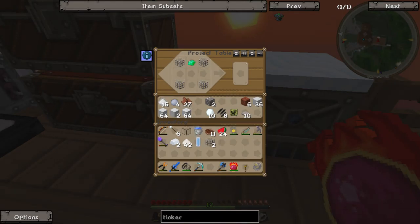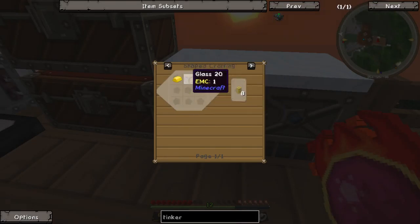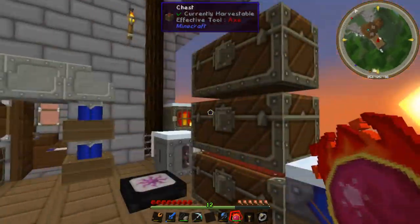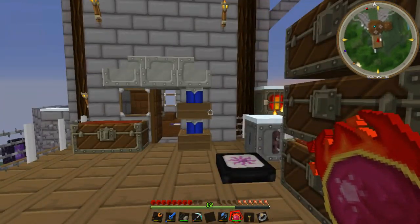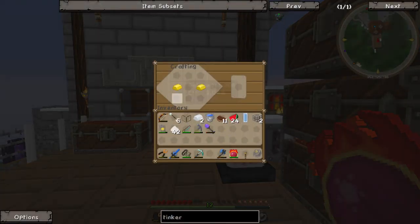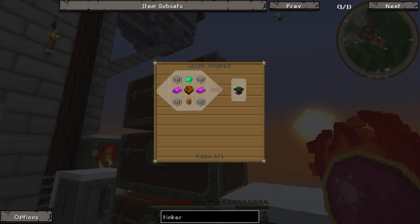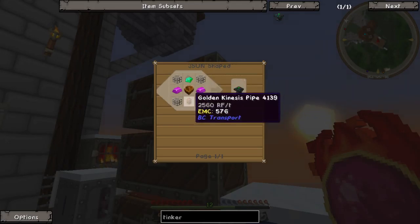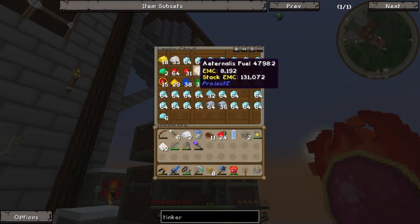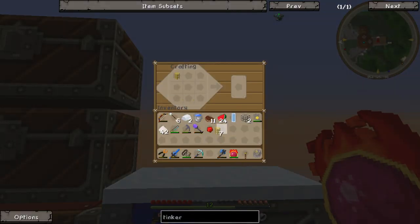So that goes there, there, there, and there. Now what else is required? We need a golden kinesis pipe, which needs a golden transport pipe, which needs glass and gold. Do we have gold? Yes, I'm sure we do - yes, we do. Perfect. We need golden kinesis pipe so it needs to be redstone. Where is the redstone? There's one piece of redstone that we need. So we place that one piece of redstone with the golden piping.